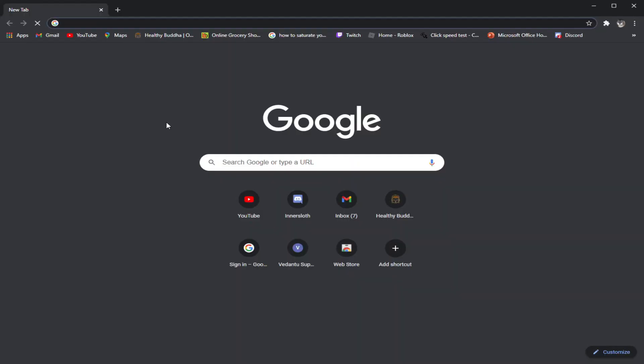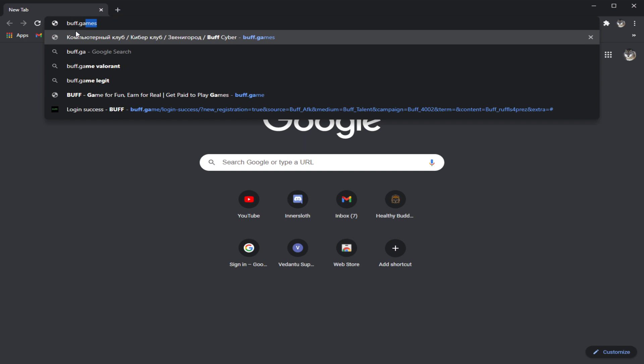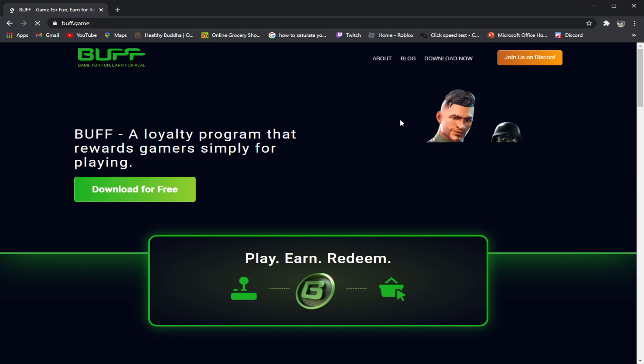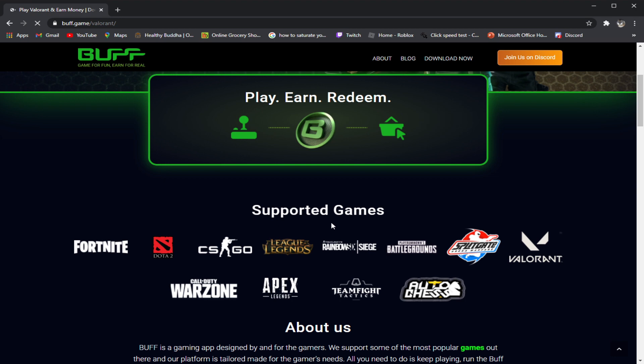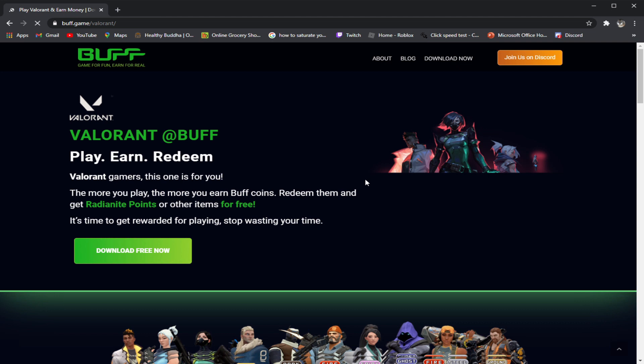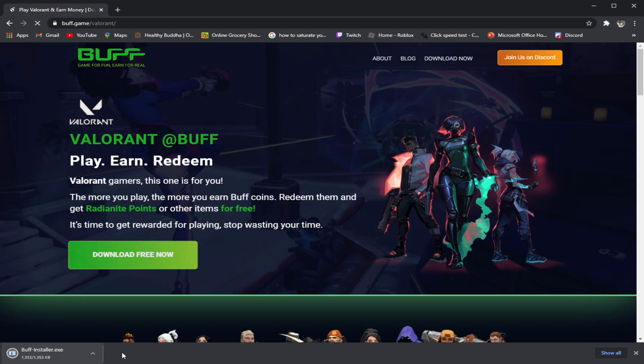Okay guys, to do this we are going to go to this website called buff.game — and don't go to buff.games because that is another website and that was not the right one. So when you go there you'll find this thing called 'Download Free.' It works for Fortnite, Dota 2, CS:GO, League of Legends, Rainbow Six Siege, and a lot more — especially Valorant too. We just have to download it and yeah, that's basically it, and we're gonna go into the next part.